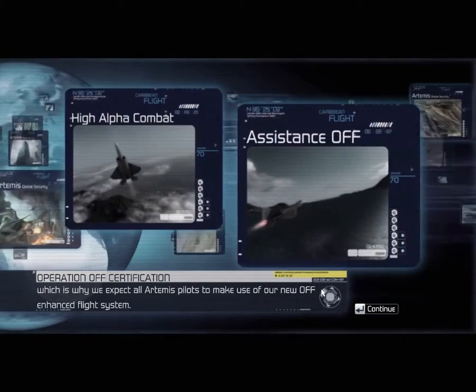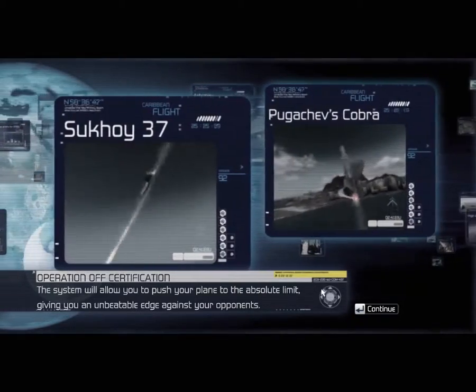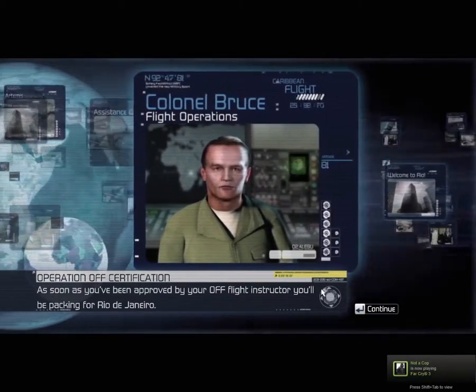Which is why we expect all Artemis pilots to make use of our new off-enhanced flight system. The system will allow you to push your plane to the absolute limit, giving you an unbeatable edge against your opponents. As soon as you've been approved by your flight instructor, you'll be packing for Rio de Janeiro.